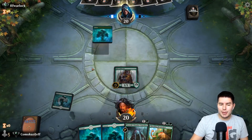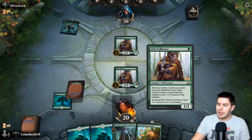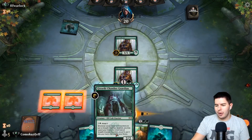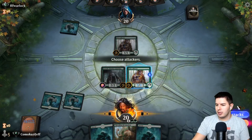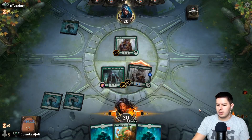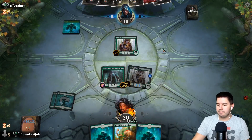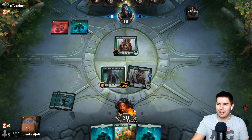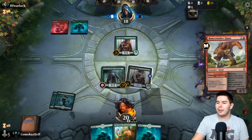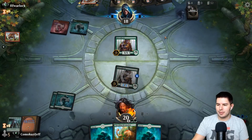What are your guys' thoughts between mono green versus like a Gruul aggro deck? Looks like we're up against a mirror match here either way. Growth Chamber Guardian — go, swing him in, down to 18, pass the turn. We're going to see right now — I just asked about Gruul aggro and we get a mirror match.